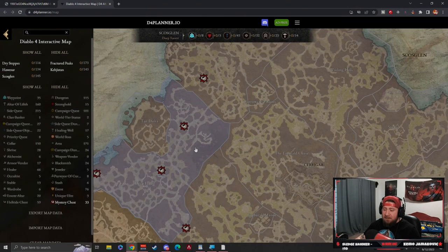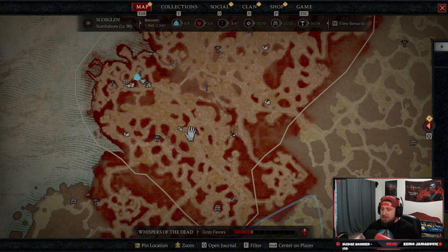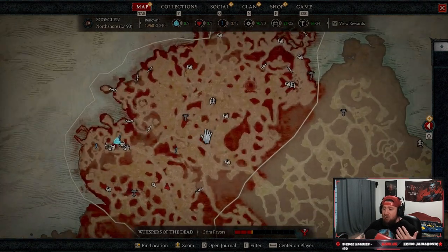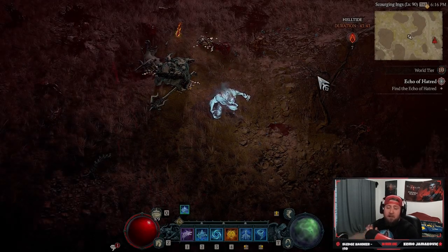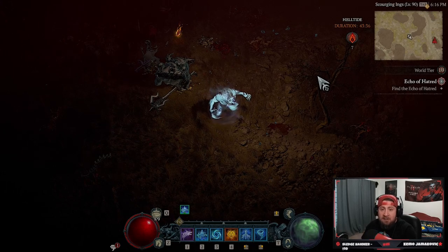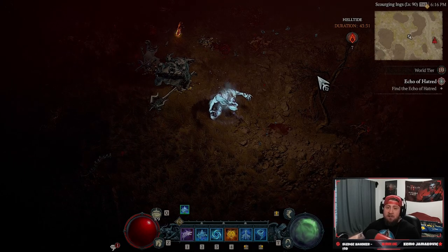Let me know in the comments if you're struggling with this or if the map info changes. You'll have all of this in D4Planner.io — I haven't seen many people talking about it, which is really cool. We've been using a group of four, spreading across hell tides to find the chest, pinning it, gathering cinders, and then popping it. Use the map, like the video, comment below, sub if you haven't, and as always — stay gaming. Peace.